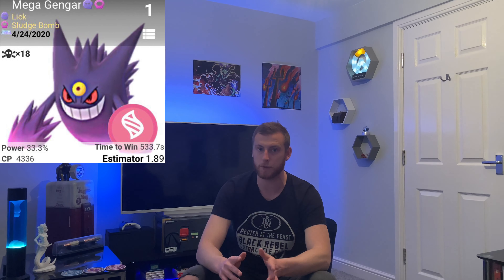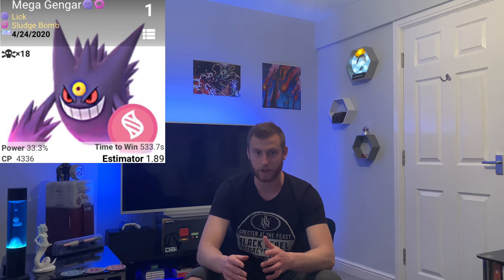Starting off the non-shadow counter list is Mega Gengar in the top position with Lick and Sludge Bomb. Really strong Pokemon - not as strong as Shadow Metagross - but remember Mega Gengar is going to boost the power of any other poison attackers in the raid while it's out fighting, which is going to help your lobby take Xerneas down quicker. Up next in second position is the regular Metagross with that Bullet Punch and Meteor Mash combo. Third goes to Mega Beedrill with Poison Jab and Sludge Bomb - a viable option if you don't have the energy to Mega evolve your Gengar, but with 32 defense it is quite a glassy mega.